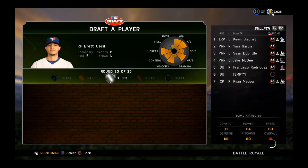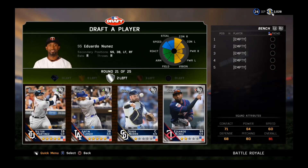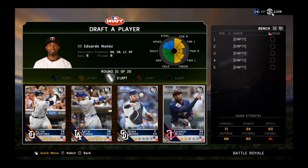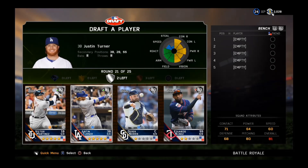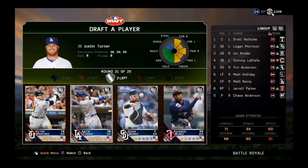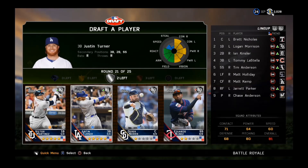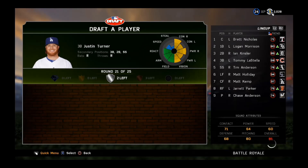Now we fill out our bench. Derrick Norris pops up once more — we'll try and avoid this round. Third base is 68 overall La Stella — that's not good. First base is Morrison, who will always have an inside edge. So let's take Justin Turner at third base.